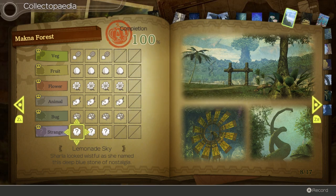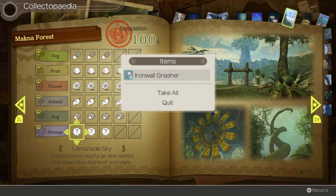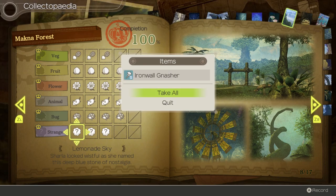And for completing the whole collectopedia page, we get an Iron Wall Nasher - just a monstrously obsolete weapon.